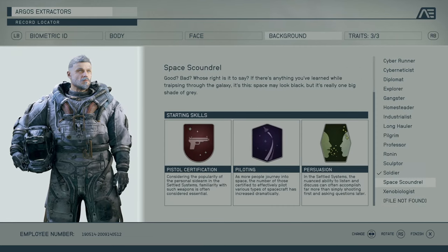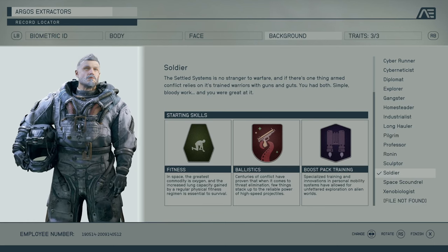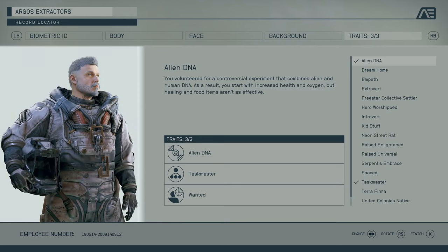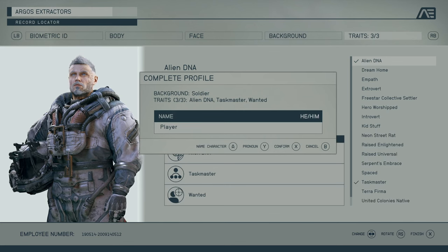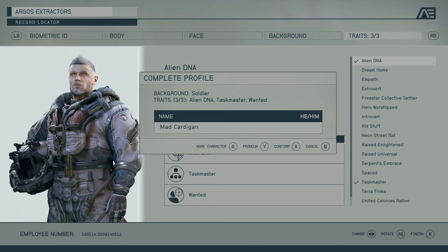I've already made the character, giving him the traits and background. We're going to be a soldier. Boost pack training is really important. Ballistic is important if you're going to use guns. Fitness is overall pretty good. The three traits are alien DNA, taskmaster, and wanted — they're pretty beneficial. The alien DNA, I was experimenting in my younger years and got a little alien DNA in me.